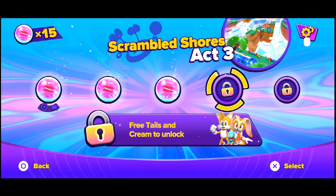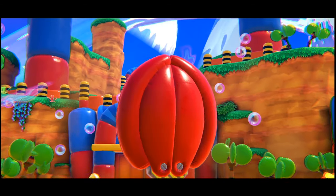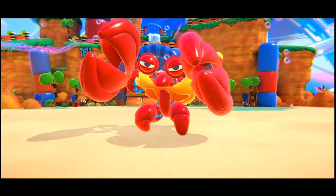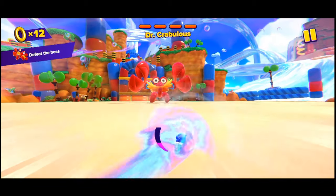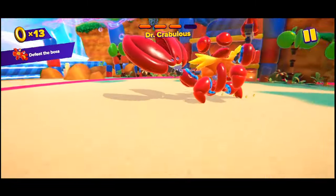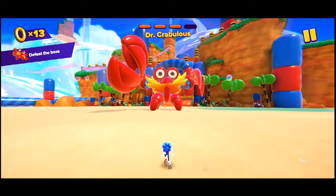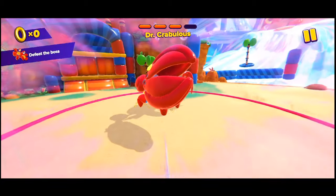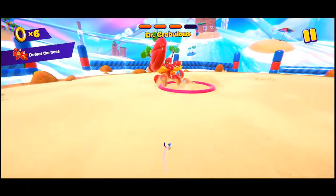You need Tails and Cream to unlock this — so there's some backtracking. Here's our first boss fight: Doctor Crappulous — pretty clever name. It's four hits. Got one hit already. How does a mobile game have better bosses than a 60-dollar classic game? Let that sink in. I need rings — okay, got rings.